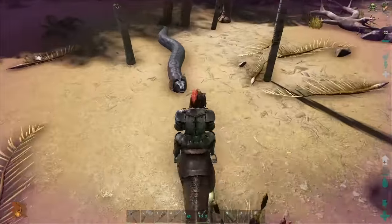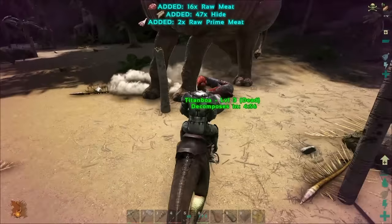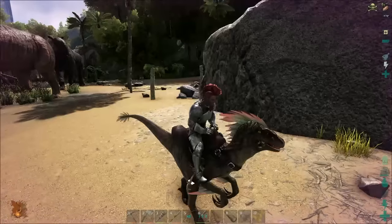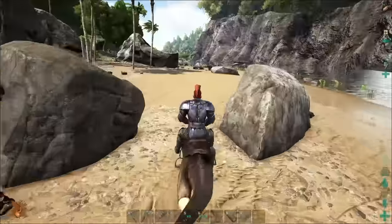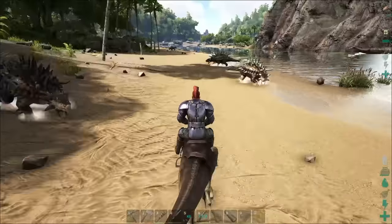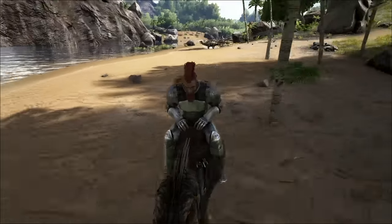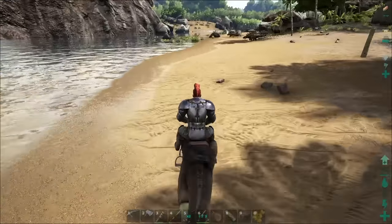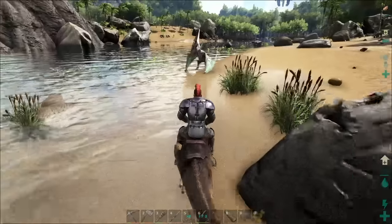I got another Titanoboa coming. Hopefully I kill him — I'm going to die. Did I just hit that Titanoboa or the Parasaur? Let me run away from the Parasaur here. Maybe the Ankylo will protect me — protect me from the Parasaur. Are they still following me? I think so. Still following. I got raptors up there. Looks like they stopped following — wait, they're going after something else. Let me go check on my buddy over here.